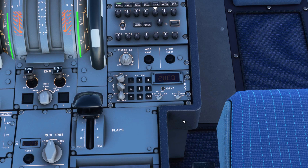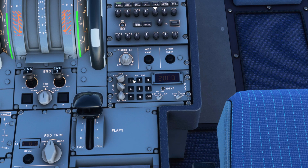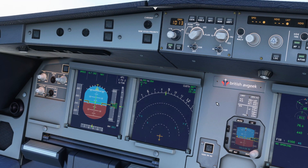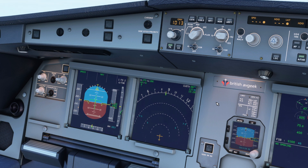The transponder has also been updated and improved. Previously you could just type over the previous four-digit squawk code, but now you need to click to clear each number, or double-click to clear the transponder entirely, before typing in your new code. We've also got the altitude C-chord: if we deviate from our altitude too much, we get the altitude C-chord warning — now audible as well.